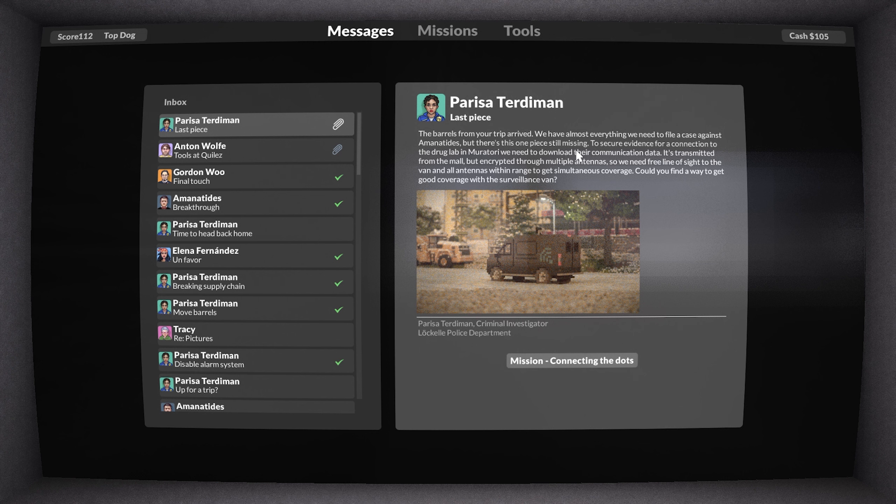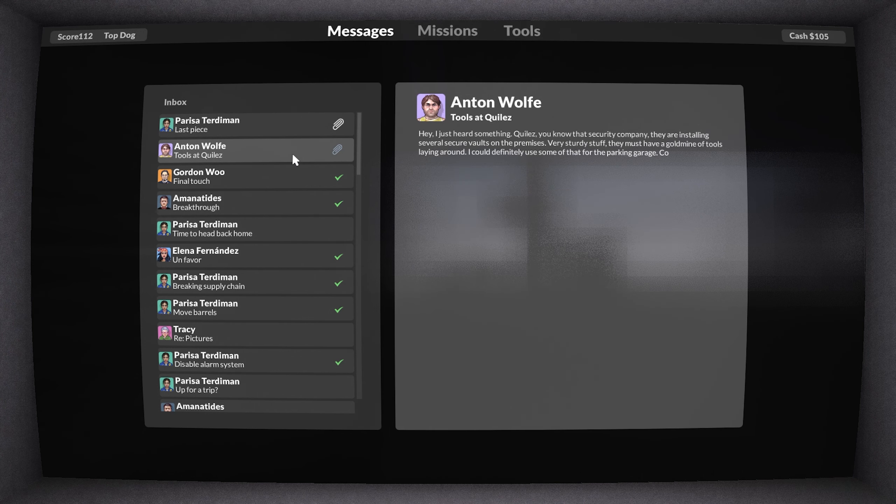I believe we have two missions to choose from. The first one is about a file case against someone - we have almost everything we need but there's still one piece missing to secure evidence for a connection to the drug lab. We need to download their communication data, transmitted from the mall but encrypted through multiple antennas. We need a free line of sight to get the van and all antennas within range. Can you find a way to get good coverage with the surveillance van?